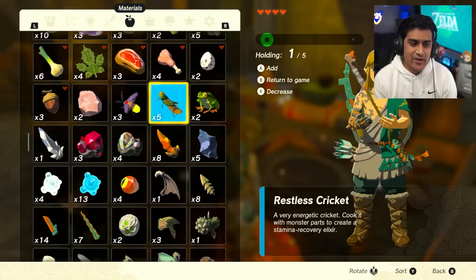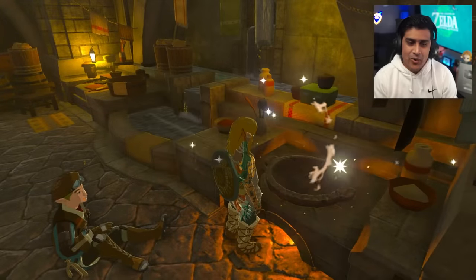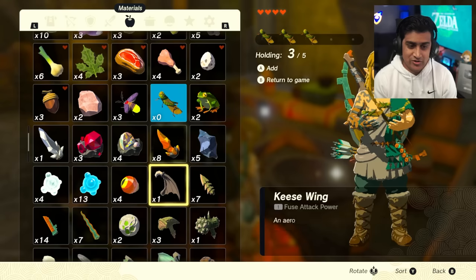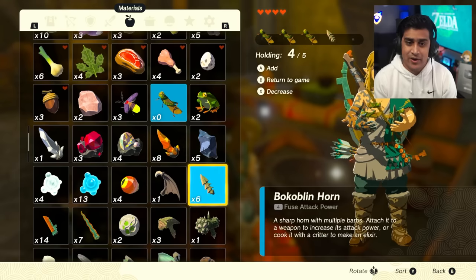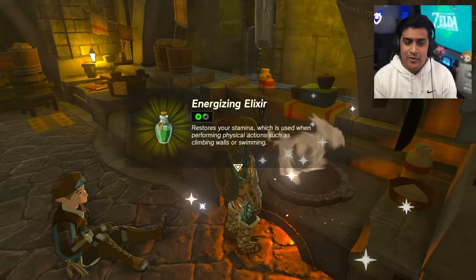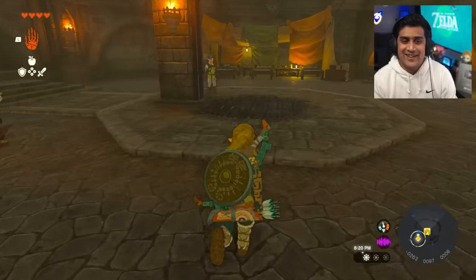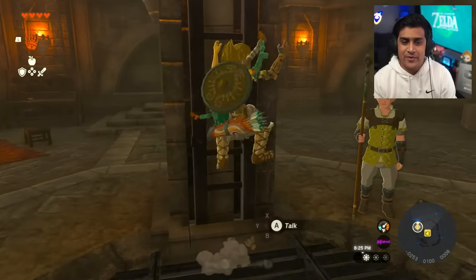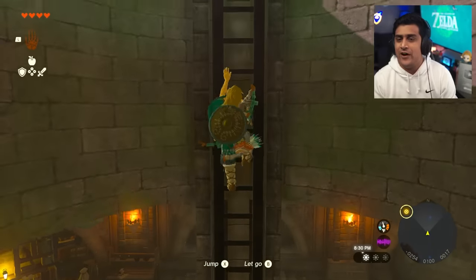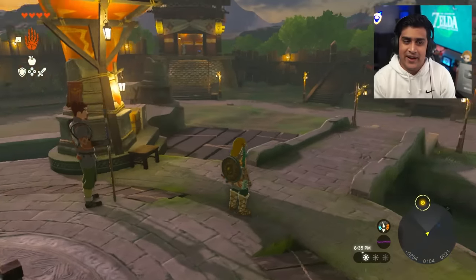The reason we're making these elixirs is so we can actually reach Hyrule Castle - that's the point. When you fly you want to have stamina for it. Make all three elixirs - you don't necessarily need all of them to get there, you probably just need one extra, but the others are there just in case you fall in water and need to swim.